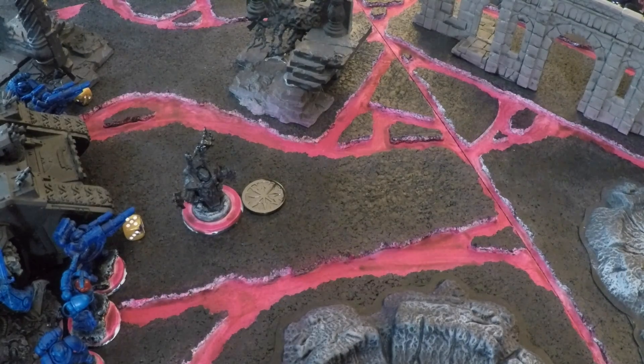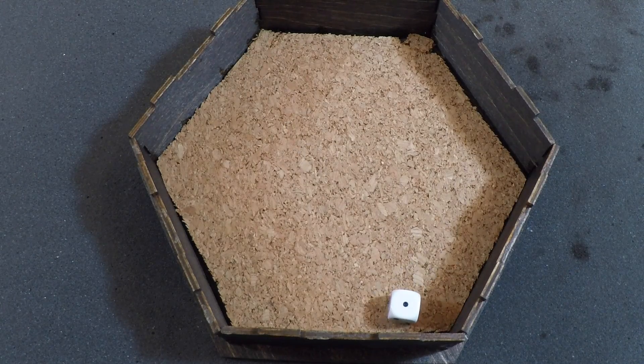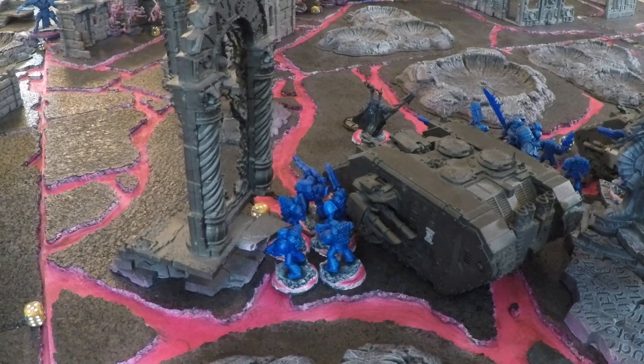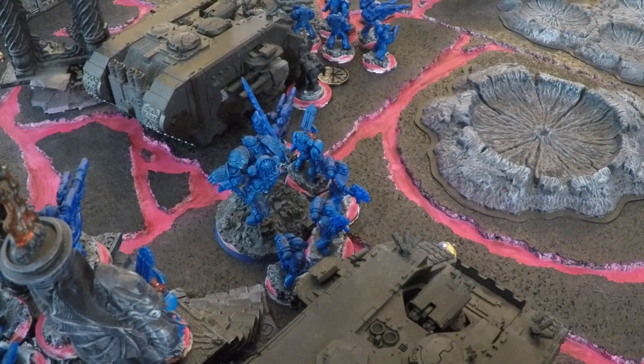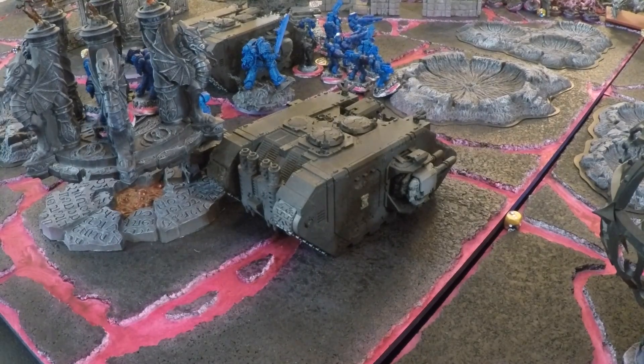The Ultramarines now control the Relic. A squad of 5 Tactical Marines moves up 6 inches and declares an Advance, rolling 1 additional inch — rerolled using a Command Reroll (10 CP remaining), getting 4 inches for 10 total. Thanks to Adept of the Codex, they roll to recover the CP on a 5-up but fail; permanently at 10 CP. The Land Raider moves 10 inches, the 3rd Tactical squad moves 6 inches, Rabout Gilamon moves 8 inches, and the second Land Raider moves 10 inches.